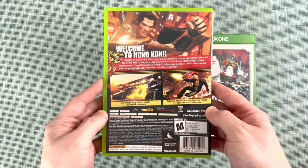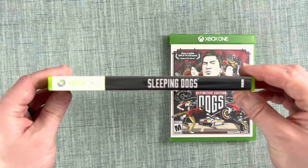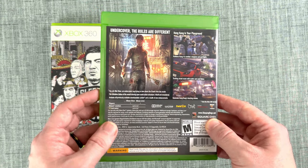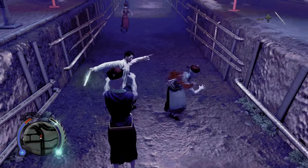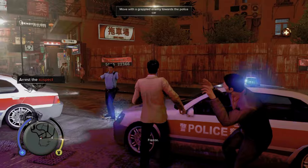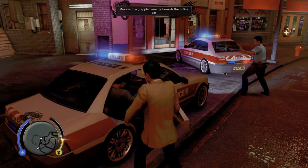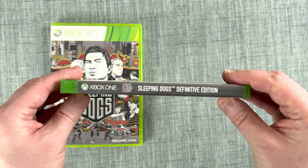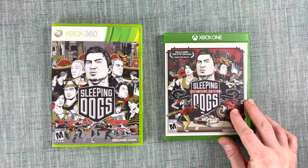Originally released in 2012 on the Xbox 360, the Definitive Edition followed in 2014. It includes two story DLCs as part of the complete package, which are highly recommended. First is Nightmare in North Point — a supernatural horror mission where you fight undead foes, very different from the main game and super fun. The second is Year of the Snake, where you're trying to stop a cult during the Lunar New Year, focusing on more traditional cop stuff. Pricing is similar to Tomb Raider: the Xbox 360 version is around $5 to $10, and the Definitive Edition is about $10 to $20. The Xbox 360 version is not backwards compatible, so it might be worth getting the Definitive Edition to get your hands on that DLC.